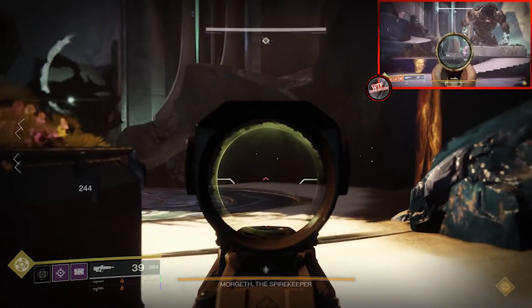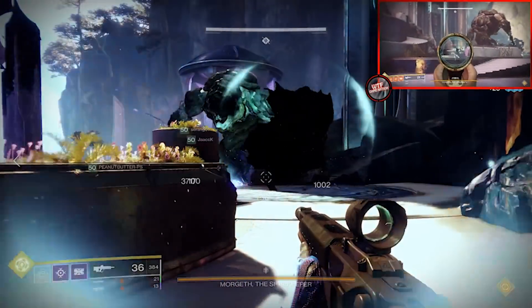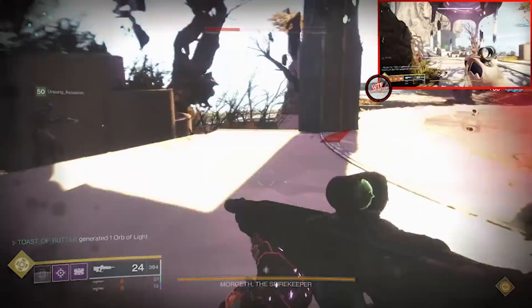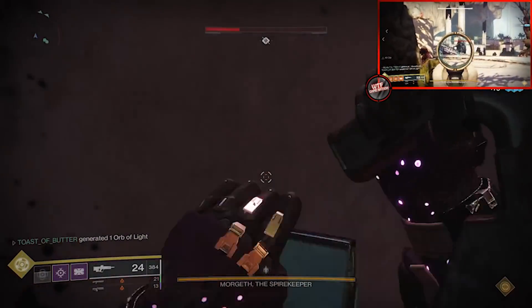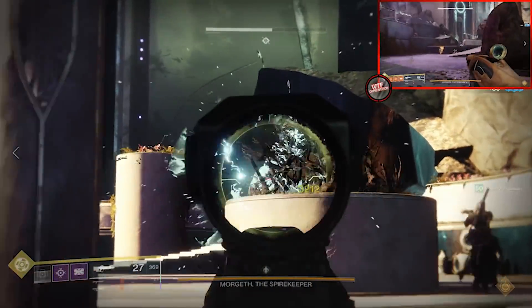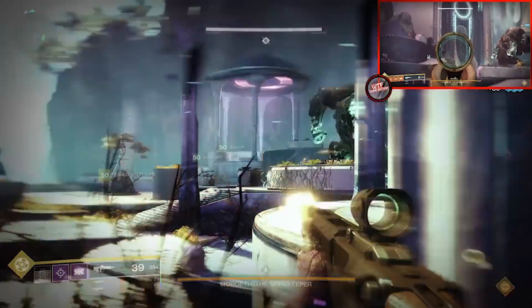The third installment focuses on the giant booger ogre Swolgoroth, or as his mother calls him, Morgeth. This is one of the easier encounters in the entire raid, but it's very easy to get behind, and once you do that you'll result in a wipe nine out of ten times.